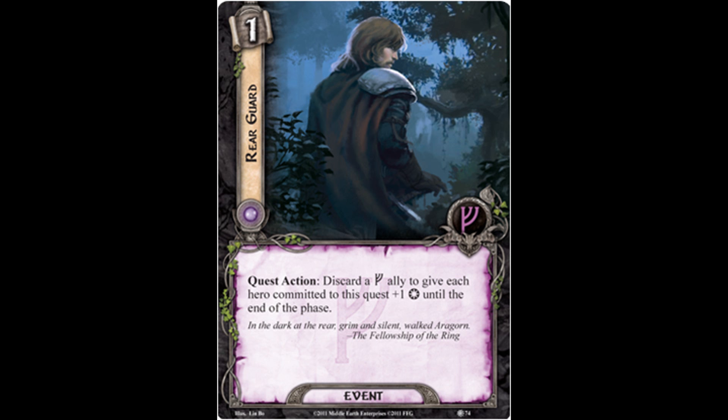It's a very potent effect compared to something similarly costed like Secret Paths or Radagast's Cunning. But you're not always going to be in a situation where you can afford to be sending a lot of heroes to the quest. The only other thing I can think of to mention is that since this is another character leaving play, it'll of course ready Prince Imrahil, and for that reason you may as well commit him to the quest and then discard your ally so that he's ready during staging. I underestimated it before, I certainly won't do so from now on — so it's pretty cool. But Matthew, what's up next in the Tactics sphere?